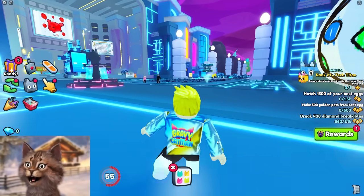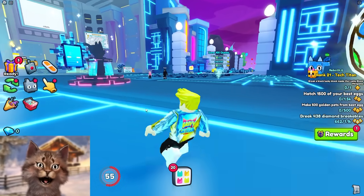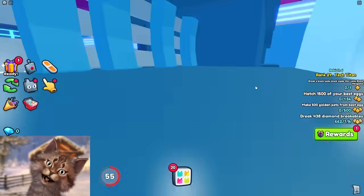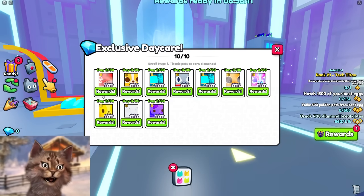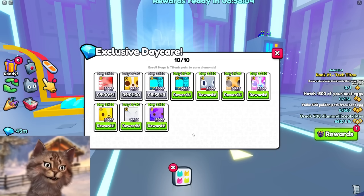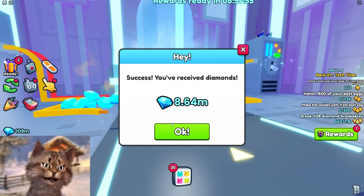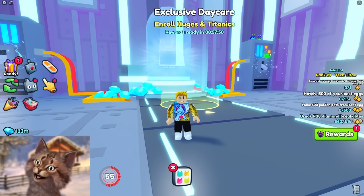What's up everybody, today we're gonna go from zero diamonds all the way to max gems - all the way to 25 billion. First things first, we gotta go to the daycare. If you don't know the daycare, you always gotta check it because every single day you get insane money from it. Let's collect: 18 million, 13 million, 13 million, 13 million, 9 million, 10 million, 14 million, 12 million, 8 million, and 10 million.